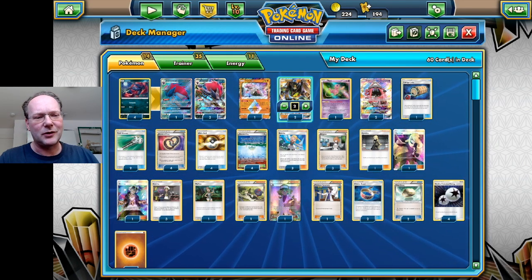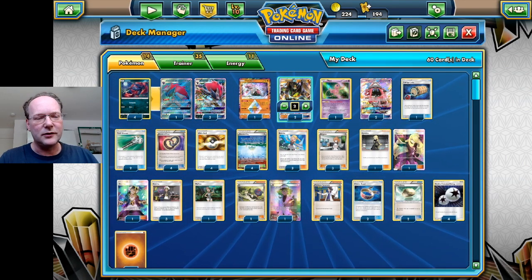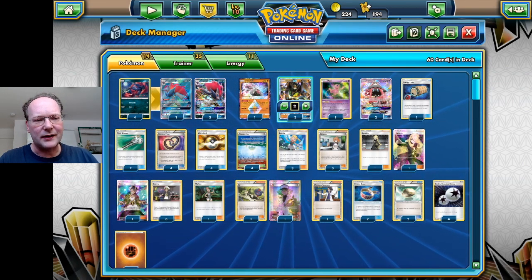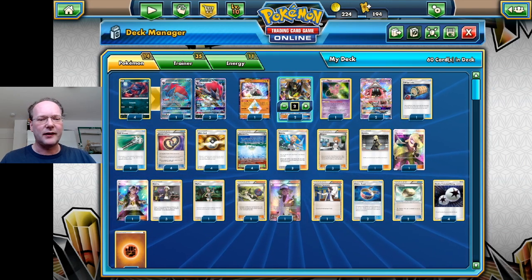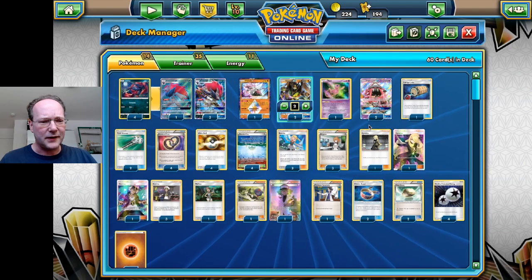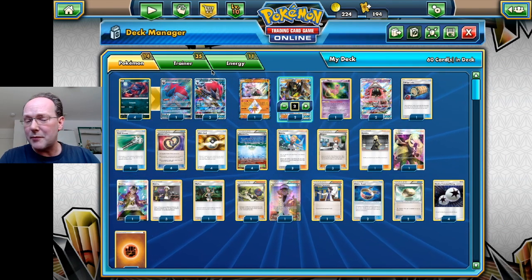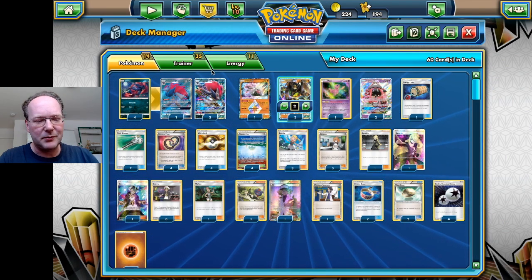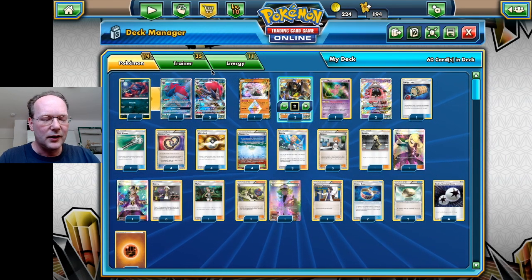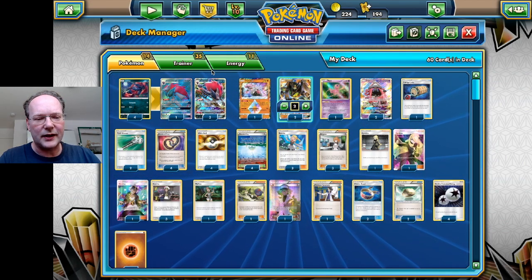I figured I'm gonna build another deck, and I built a deck around the new Zygarde GX. What Zygarde GX really requires is a good draw engine and availability to a lot of cards. The Pokemon which can give this to us is Zoroark GX, and I'm a big fan of Zoroark GX. I've been playing many games with Zoroark Muk and Zoroark Lycanroc. So I figured, let's give Zoroark Zygarde a chance, and it actually worked.